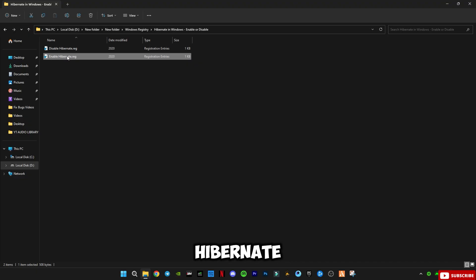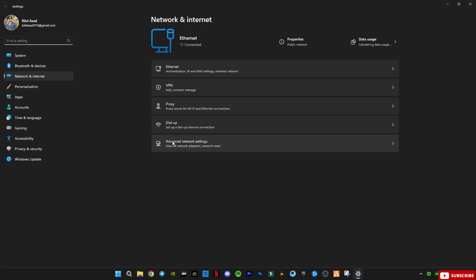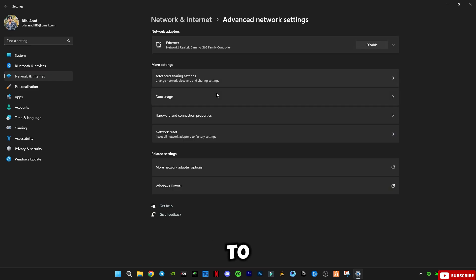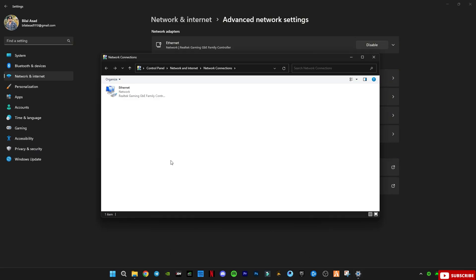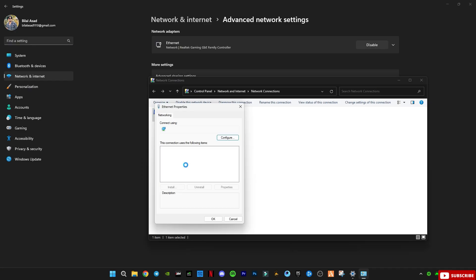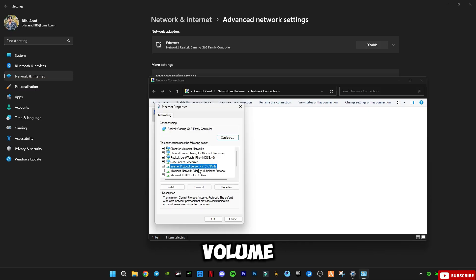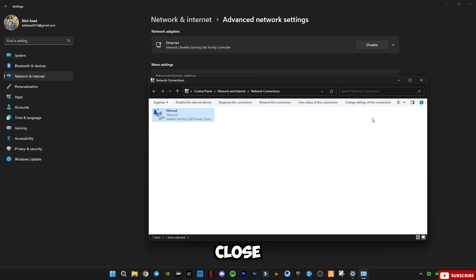Open the Network and Internet Settings, go to Advanced Network Settings, and click on More Network Adapter Options. This pop-up will open — right-click on your internet or Wi-Fi connection and select Properties. Select Internet Protocol Version 4 (TCP/IPv4), click Properties, then select 'Use the following DNS server addresses.' Type 1.1.1.1 as the preferred DNS server and 1.0.0.1 as the alternate DNS server. Click OK and then Close.